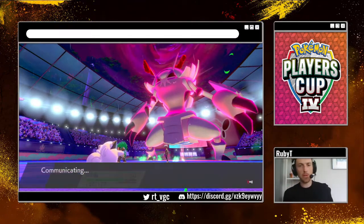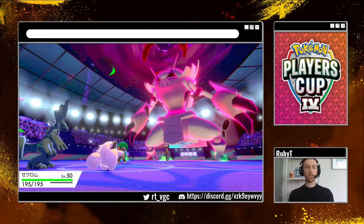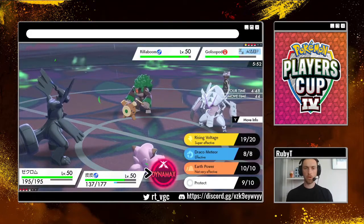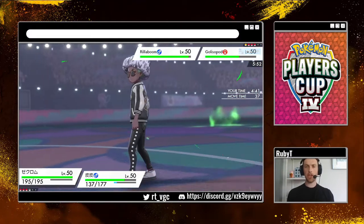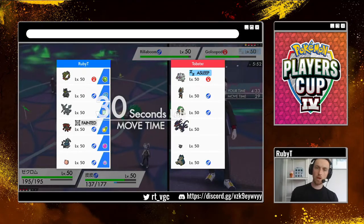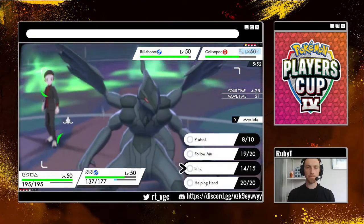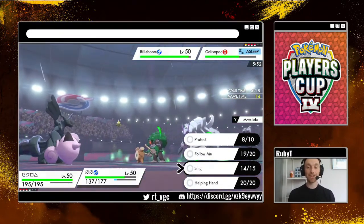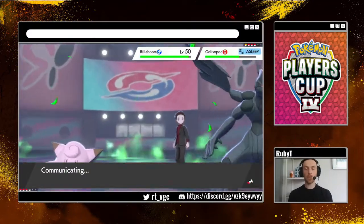We're back — I hate when that happens with the capture card. We're going to bring in Zekrom and keep Comfey in the back. Golisopod is asleep — it's definitely taking another turn of sleep here. I think we Wyrmwind into Golisopod. What does he have in the back? What is Fairy type? He does have fairy capabilities, so we don't really want to go for that dragon move straight off the bat.